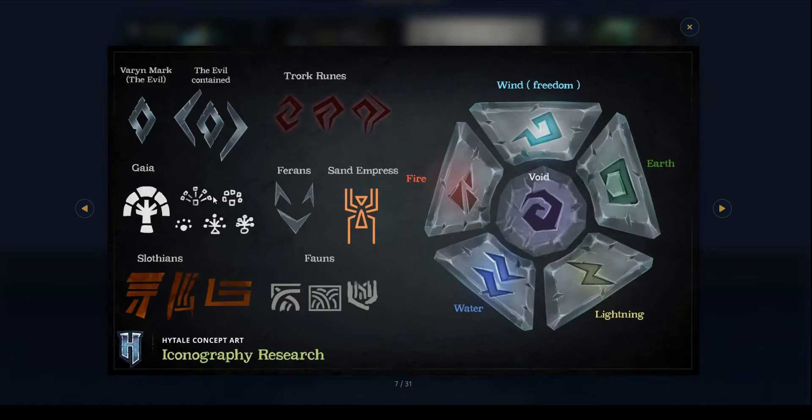So, there are 4 concept arts that we're going to be looking at. We're going to start off by looking at this — obviously, if you haven't seen this, this is literally the main concept art for elements. It is the iconography research. So obviously there's wind, earth, lightning, water, fire, and void. Those are the main elements. I'm not sure if void is an element — I think these 5 elements together contain the void, but that's just my opinion. I think there's only 5 main elements.